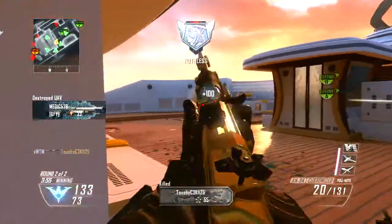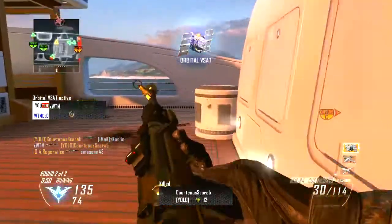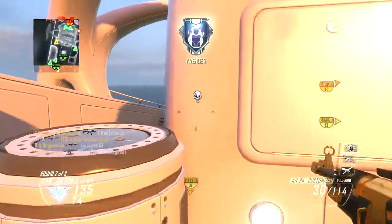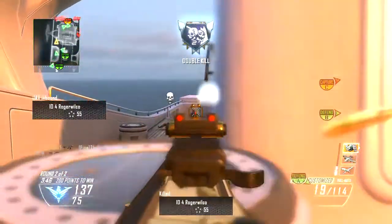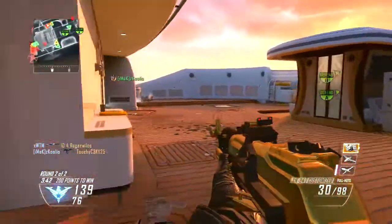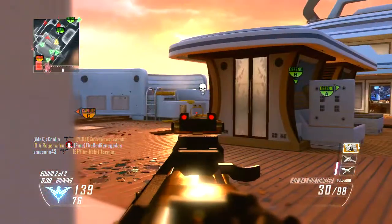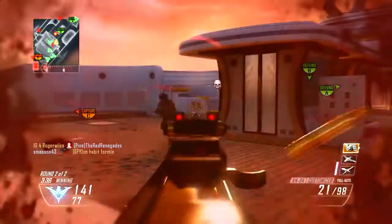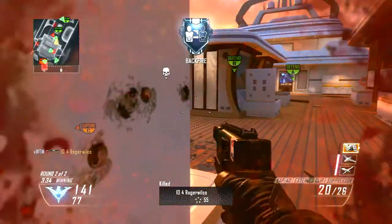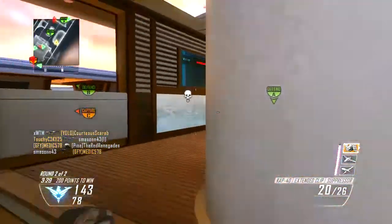As with most of my Call of Duty Ghosts videos, I will have the link to my information in the description so you guys can read it for yourself. At the end of the video I'm going to have a screenshot of all the weapons in Call of Duty Ghosts multiplayer, and in the description I will lay out which weapons are which. The last assault rifle is the AK-12 — it looks like an AK-47 and I assume it will work generally like one from past games.